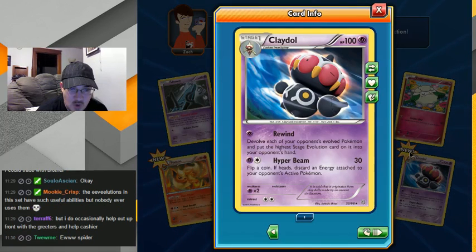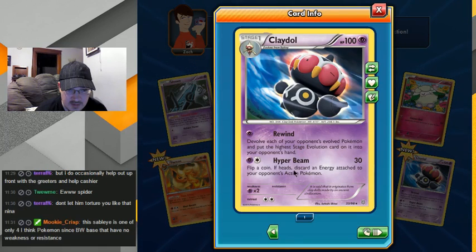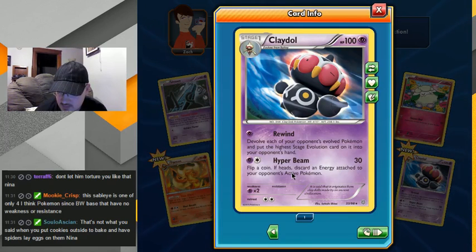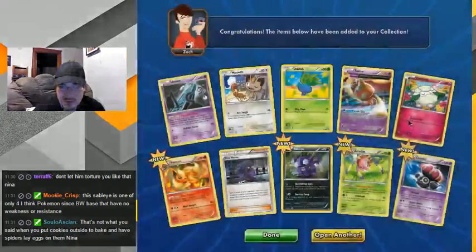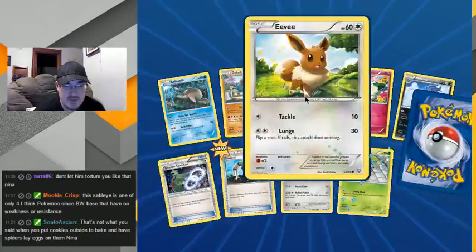Wait — devolve each of your opponent's evolved Pokemon and put the highest stage... wow, okay. That seems kind of overpowered — every one of your opponent's evolved Pokemon. Wow, this card seems pretty useful, kind of almost cheap. I mean, it could evolve the next turn. If you already have more damage... I'm just trying to think of ways to use that, but I should be opening more packs. I guess it's not as overpowered as I first thought now that I think about it, but still.